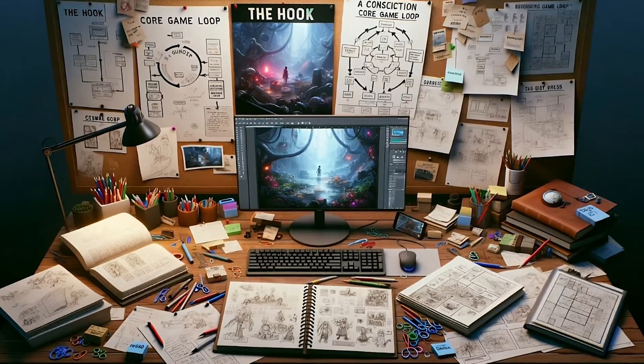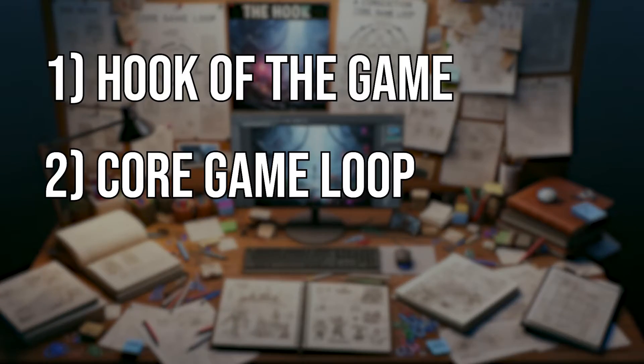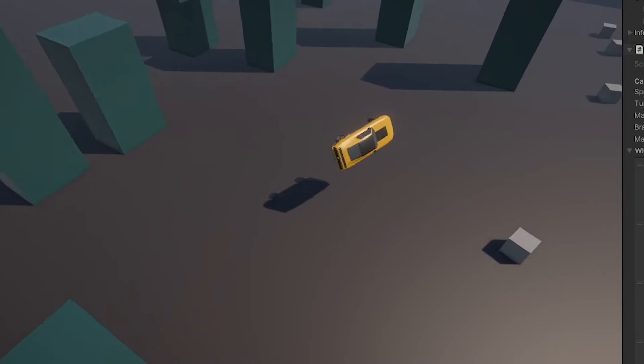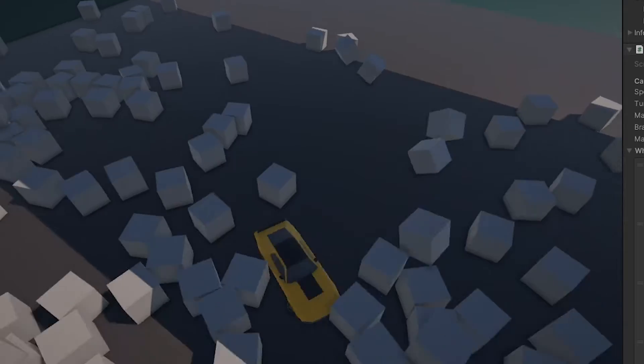Whenever you're planning to make a game, you wonder about a couple of things: the hook of the game, the core game loop, and a concept. But my journey began differently — from a simple prototype of a car. I had a blast just driving it around and thought, what can I do with this? How can I expand this idea?